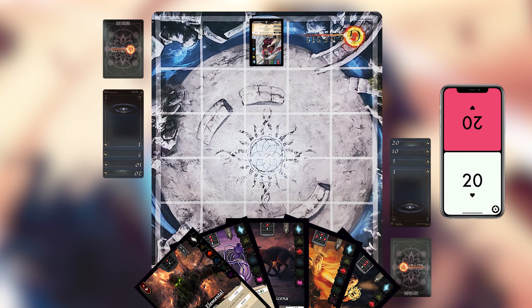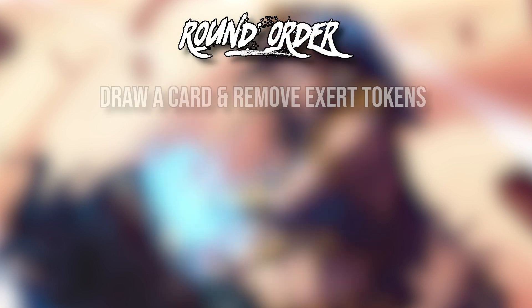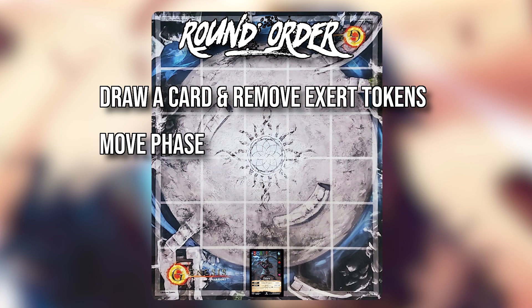One of the cool things about Genesis is that it's not played in turns, but really played in rounds. Play passes between both players one at a time, and each player takes a turn taking some sort of action — either playing a card from their hand or moving one of their characters. At the start of a round, both players draw a card and then remove any exert tokens off of any of their cards in play. Exert tokens are just tokens you put on your cards once you've used them. The player chosen to start will select one of their cards on the board and enter their move phase — and that starting player will start every single round; it doesn't alternate.